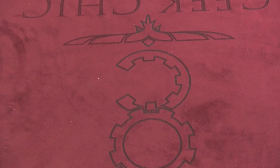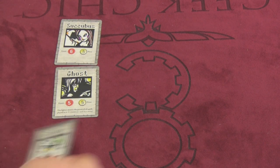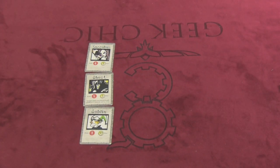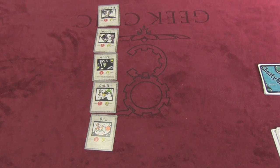So you're going to take these cards, shuffle them, and place five of them. Here we have the succubus against the ghost, against the goblin, against the orc, against the dark elf. Those are our people — we put them in the middle like that, and you'll do that for each round.